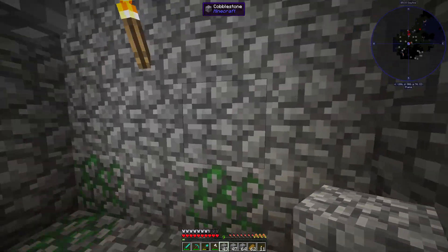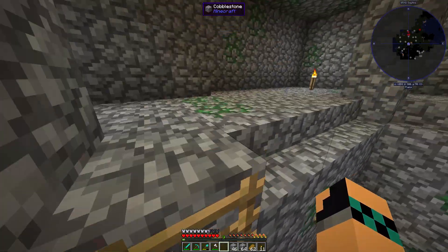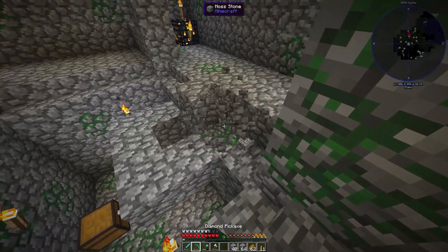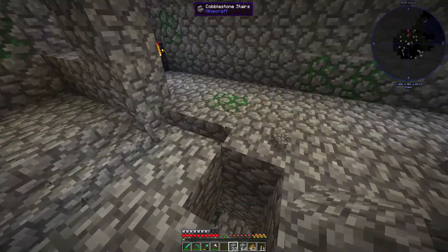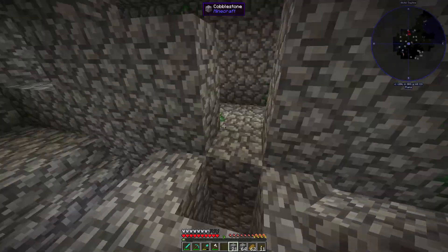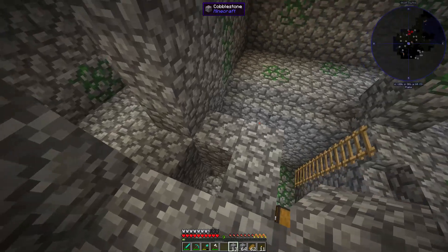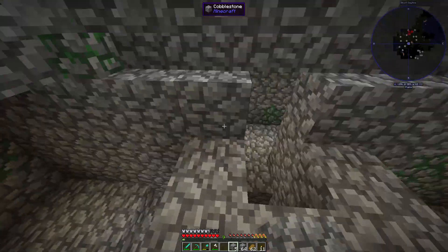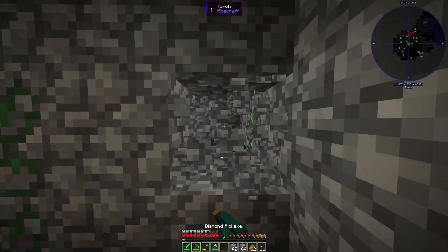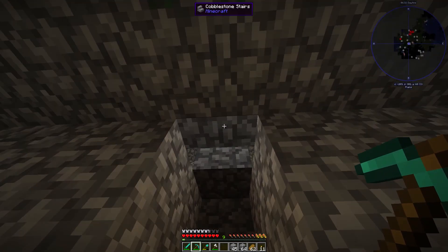There we go. Then we'll just place the ladder back up on the other side. Let's kind of make this a little neat. So, the vector plates are very, very cool things. And they push monsters or items around. And that means you can push the monsters into the middle, and then they'll be pushed down there. And then that'll become very easy access for us.